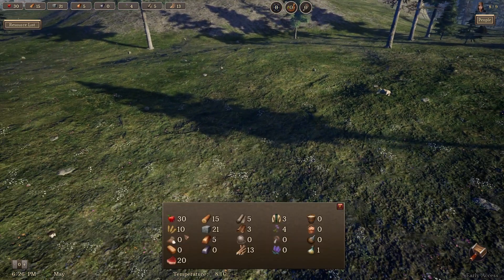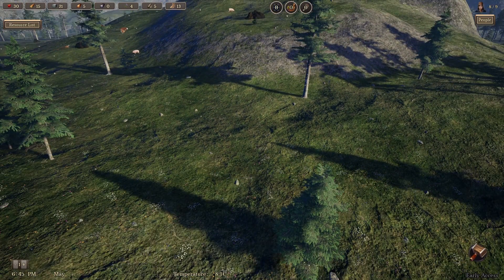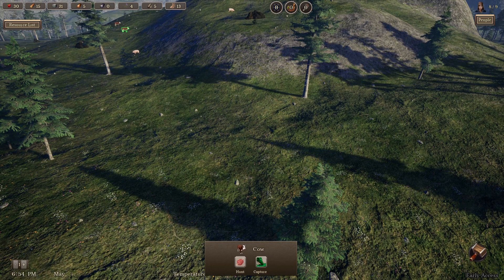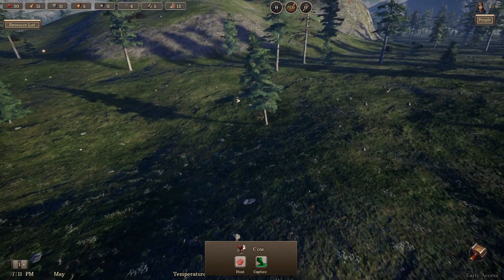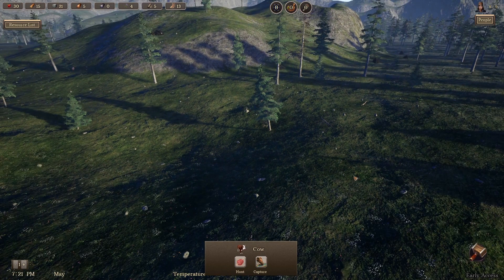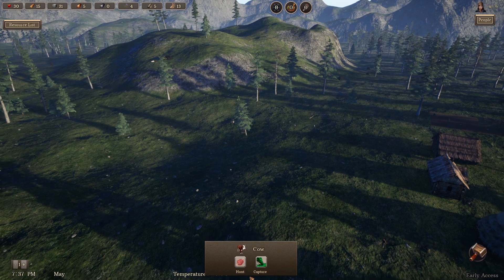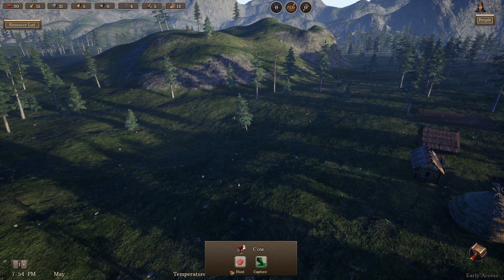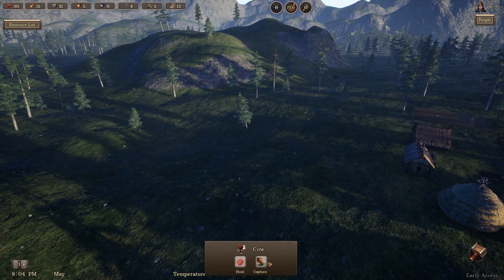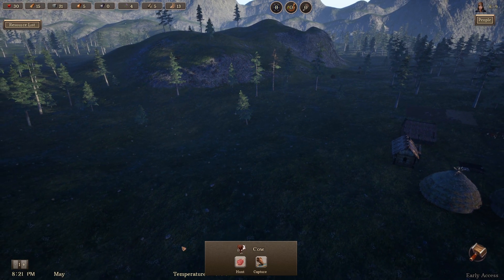The issue I have is I don't think anyone comes to collect these dead creatures — they just hang around lying on the ground. So we may need a hunter's hut to handle that. Also, on these dialogue boxes, if I click 'hunt' and then hover the mouse, pressing the spacebar toggles it on and off. That's a slight UI glitch — it'd be nice if the mouse and the spacebar didn't do the same thing. Hi Medieval Nexus guys, if you're watching.